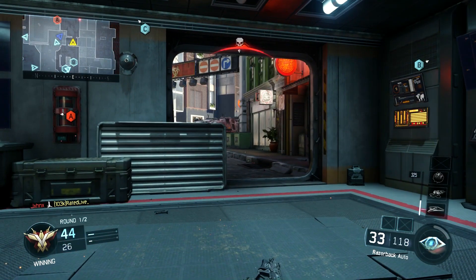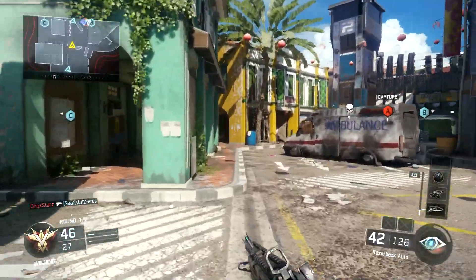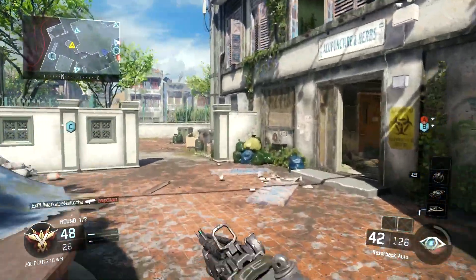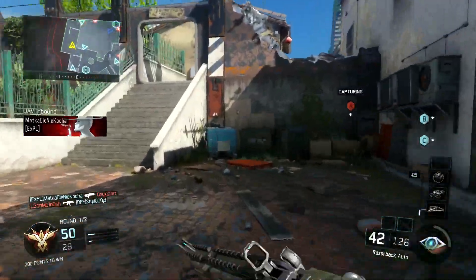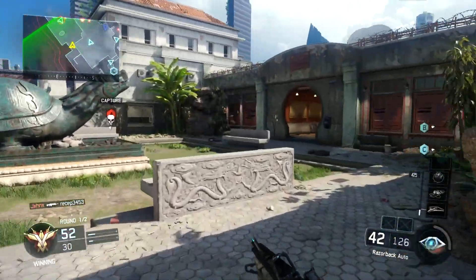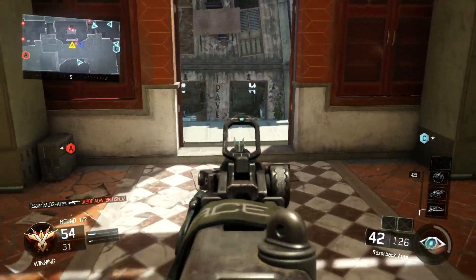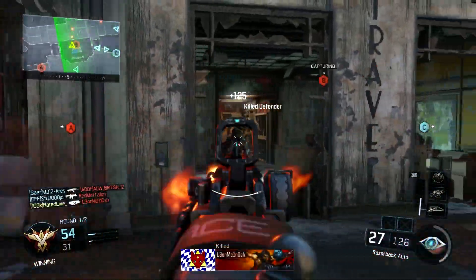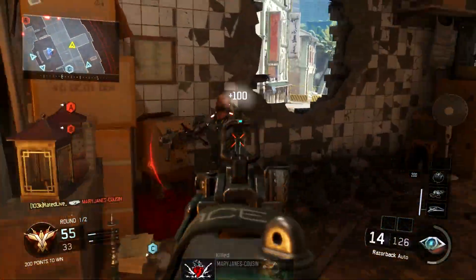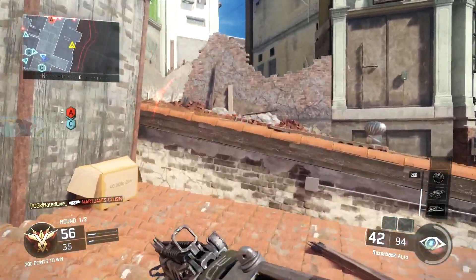That's why I run rapid fire on nearly every single one of my SMG classes, except the Vespa — that rate of fire is absolutely insane as it is and pretty much drains the clip instantly. I run extended mags purely because running rapid fire means I'm going to run out of ammo twice as fast as usual. But if you are in a one-on-one gunfight with rapid fire and the other person doesn't have it, you're most likely going to be able to kill them.